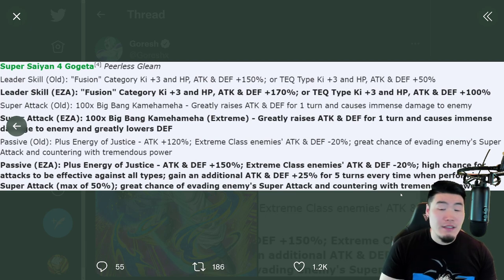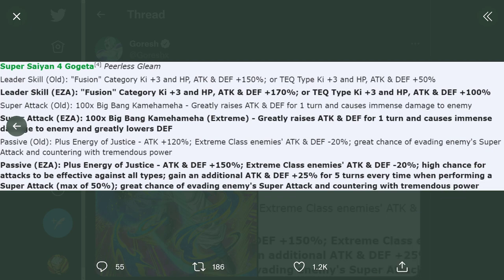The old passive was Attack plus 120%. Attack and Defense minus 20% against Extreme Class enemies. Great chance of evading enemy super attack and countering with tremendous power. Now, with the Extreme Z Awakening, the leader skill is Fusion Category Ki+3, HP Attack and Defense plus 170%, or Tech types Ki+3, HP Attack and Defense plus 100%. Super Attack now greatly raises Attack and Defense for 1 turn, causes immense damage, and greatly lowers defense.